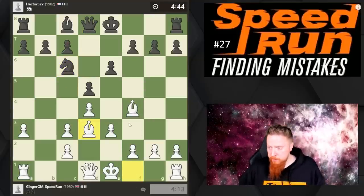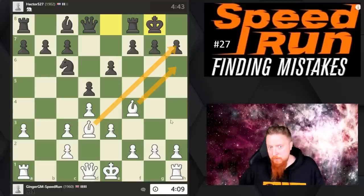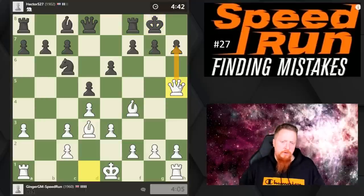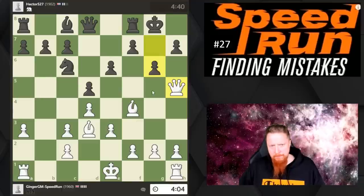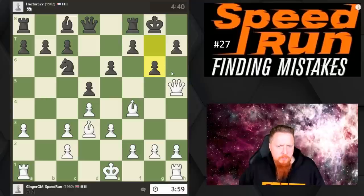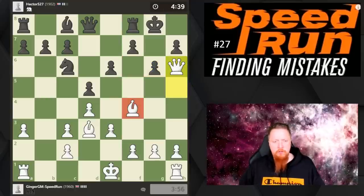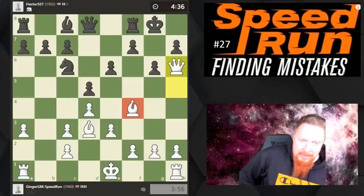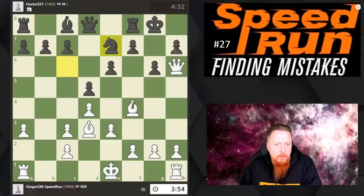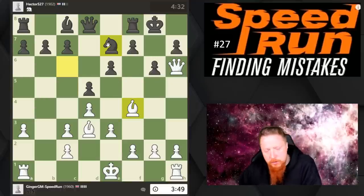The problem my opponent has now — these bishops on the kingside look very dangerous. I'm going to start by bringing the queen here, threatening checkmate. He's made another mistake: his dark squares now look horrendously weak. I'm just going to go in here — I've got a dark-squared bishop, he hasn't. He has weaknesses on the dark squares, so I think his position is horrendous. There's no obvious way for him to break through.